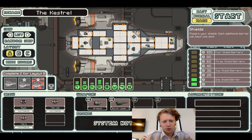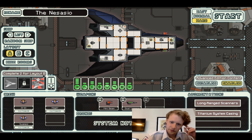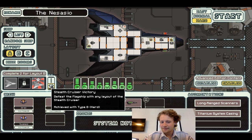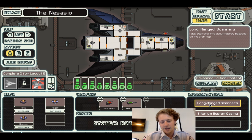Hello everyone, welcome back to Slurred Words Plays FTL. Last episode we tried out a Type-C Stealth Cruiser — didn't work out super well. I think I'm gonna go back to the A, because right now we're still trying to unlock ships. We definitely want the long-range scanners, which helps. And we want to get some victories.